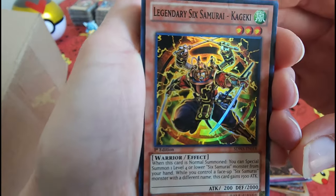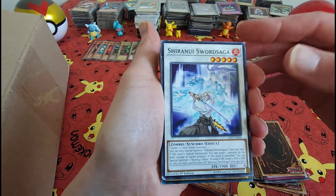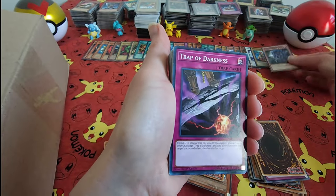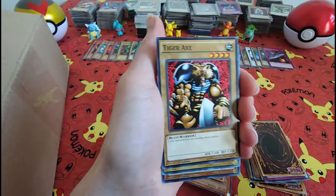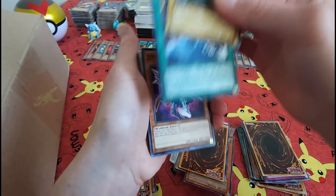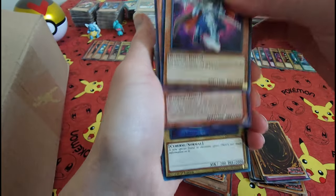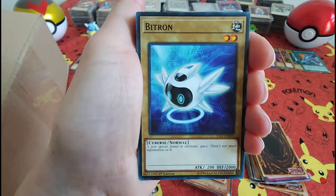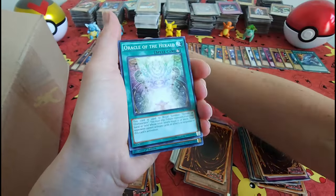I like it. A Legendary Six Samurai — he looks like he's got a lot going on. Queen's Knight. Don't forget, I have a P.O. box. I'm hoping to get some of you guys to send me something that you're interested in seeing opened on my channel. I'm happy to give you a shout out. I'm just looking for new and different things to do, so send me something — it would be super fun.